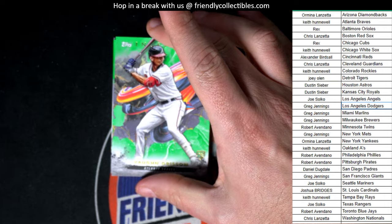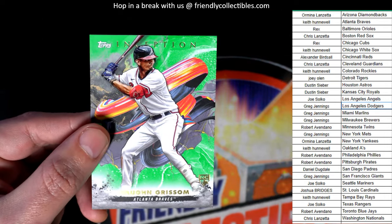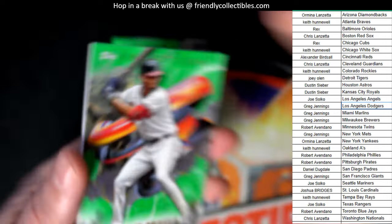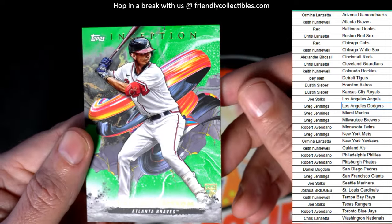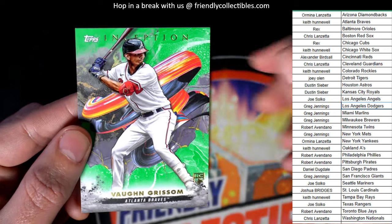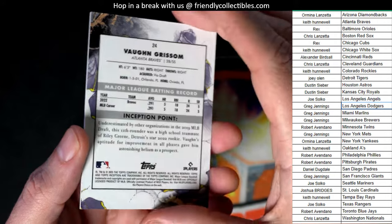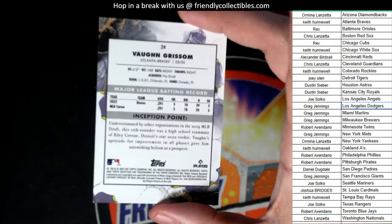Nice parallel — I bet it's numbered to 99. It's green. Green usually means numbered to 99. It's just going to be green, it looks like — I don't see a number. Is there a number, am I missing something? Is this not a nice parallel? Look at the background, look how nice these look. I don't see a number. Okay, well, maybe they're just supposed to be green.